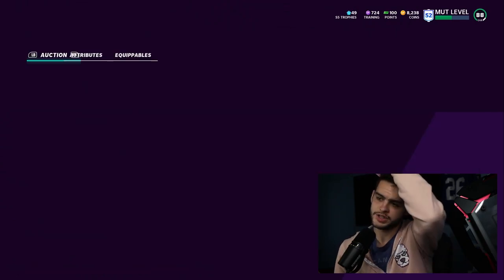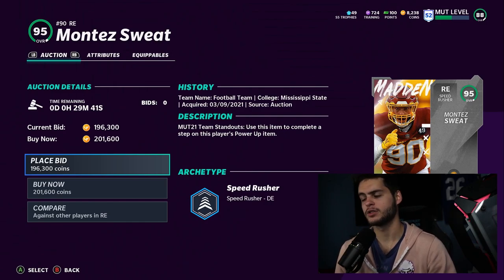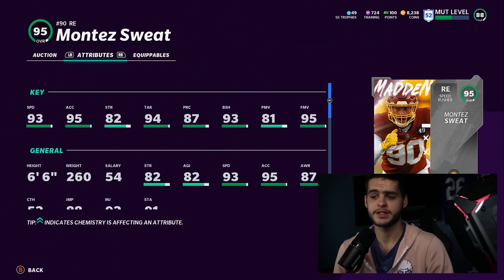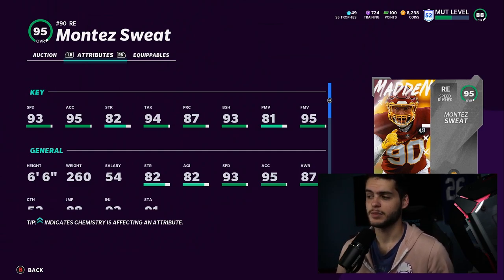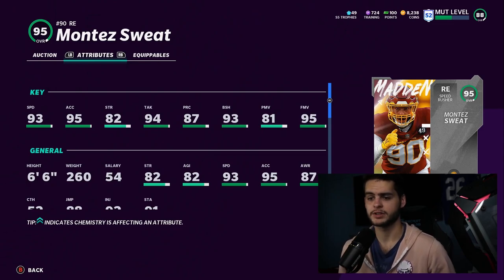We have Montez Sweat — the new one that just came out. You can do the set, get him a little cheaper, or take him as your free Mud Hero. I'd recommend doing the solos and getting your free one. This card is cool because powered up and chemmed up he will have 96 speed and 96 acceleration at right end, which is crazy fast. Combined with 94 block shed and 99 finesse move, he's going to be super fast with a maxed-out finesse move. You're not typically able to get speed, acceleration, and finesse move all in one package on a budget — but with Sweat you can, and you can get him free from solos.